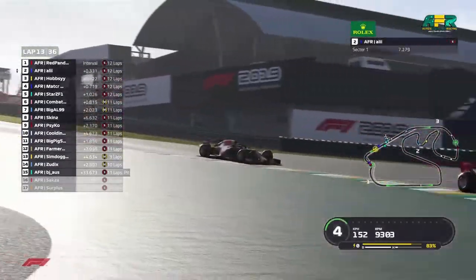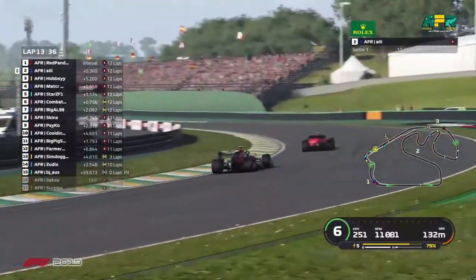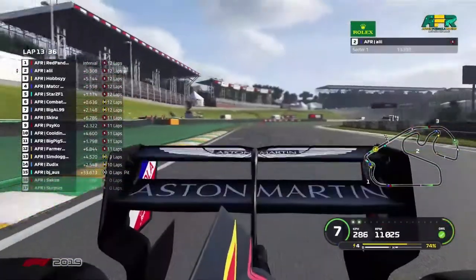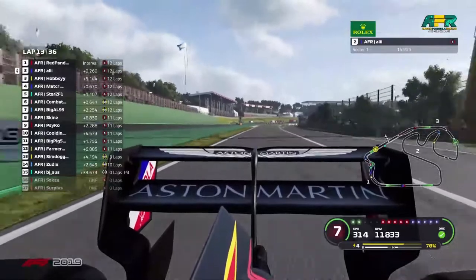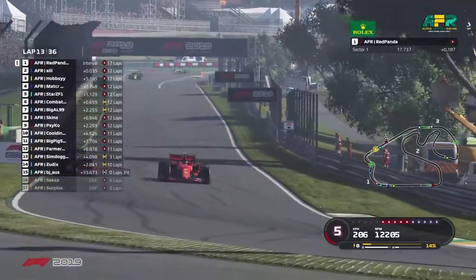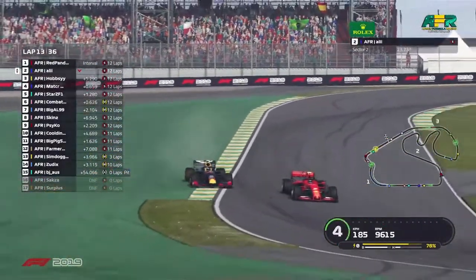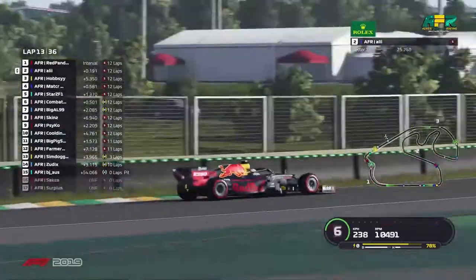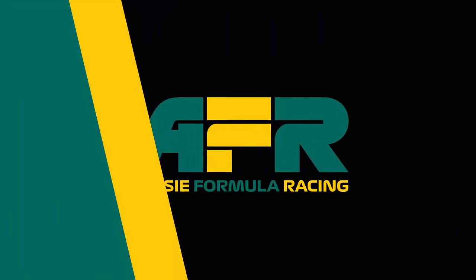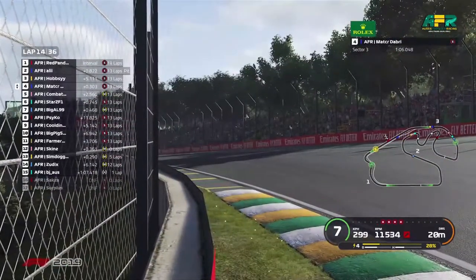Red Panda got a couple of wheels on the grass there — he might have a chance here, probably his best chance actually. He's got an overtake attempt going. Red Panda goes to the defensive line, side by side, and forces Ali wide. He looks like he's going for the move — he's got an overtake and wants to push.